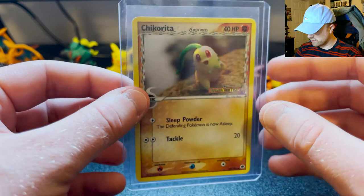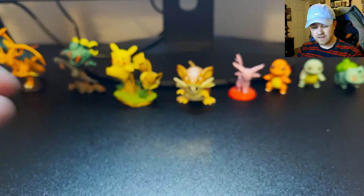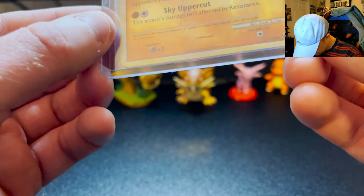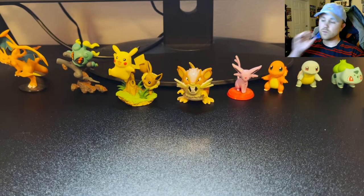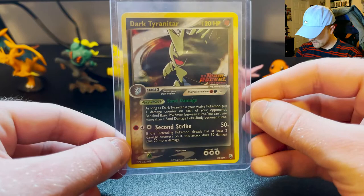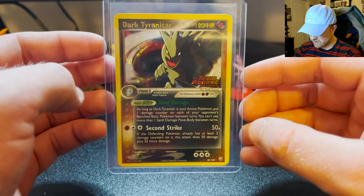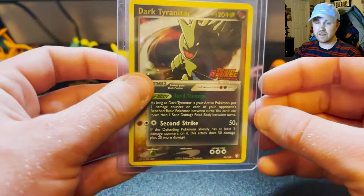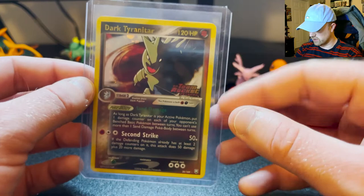Here's just a reverse Hitmonchan from 2010, HeartGold SoulSilver — you can tell by the faded looking border. Here's a special Dark Tyranitar from EX Team Rocket Returns and it's stamped — just beautiful. I love this card so much. This era of cards is probably my favorite and it's clearly starting to get a lot more love. It's a dark fighting type and it's just great. Shiny Rolycoly to follow it up. Then Grapploct V, just a cool card I pulled from a Champion's Path ETB. Marshadow GX.